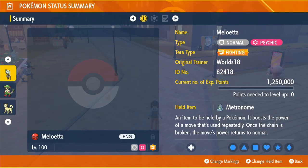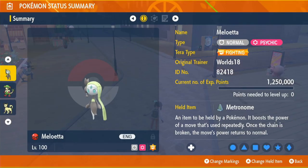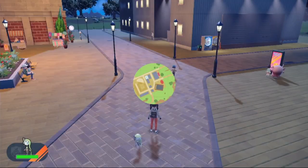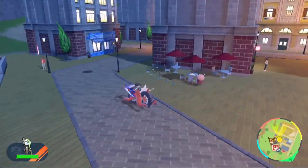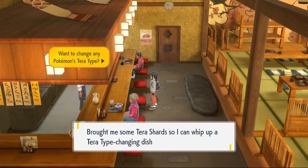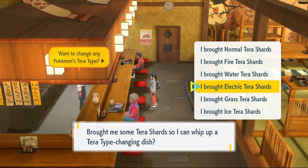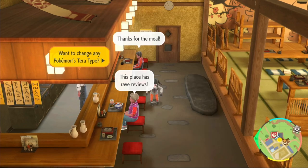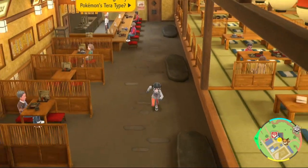So let's get into the teratype first. The teratype we're going to be running is a fighting teratype because the form we change into is going to be a fighting type. Let me show you where to actually change the teratype. You're going to need to fly over to Medali East, head towards the Treasure Eatery, and speak to the chef at the top — he will take 50 shards and change your teratype to any type. Find fighting and change your Meloetta into a fighting teratype.